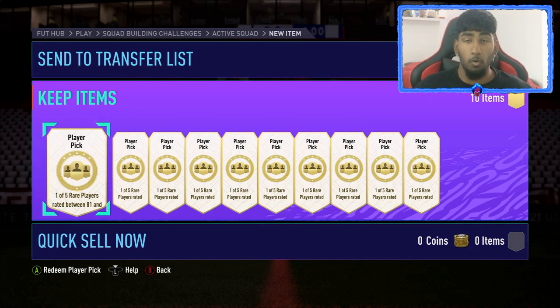For this SBC, you only need a full gold squad with four rare players minimum. There's also a player block on the keeper, so you can literally just put 10 players in, making it cheaper. It's one out of five players rated between 81 minimum and 87 max, so there is a possibility of a walkout — but unfortunately you can't get above that. If you want to do the 81 plus, do a few of these first since they're cheaper, and that 81-rated minimum will help you complete the 82 plus SBC.